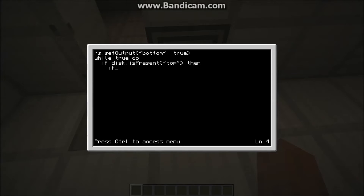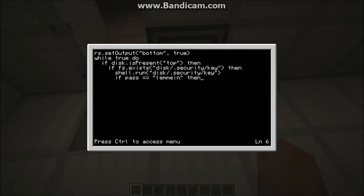...then if fs.exists disk slash .security slash key, if pass equals 'lemme in' — in the quotes you can put in whatever you want, but make sure that you remember that, because you're going to need to put it on your disk as well. I'm just using 'lemme in' because that's the password I want to use.